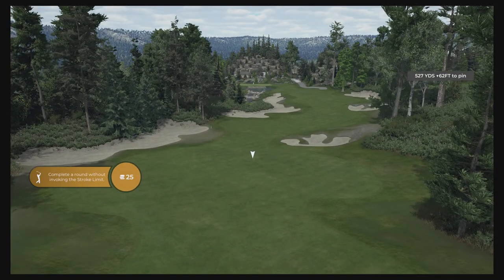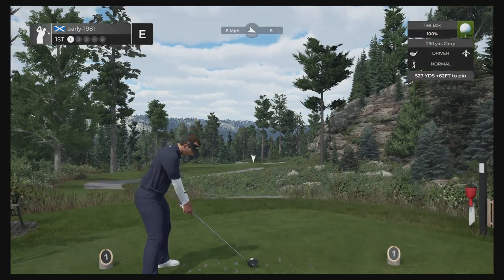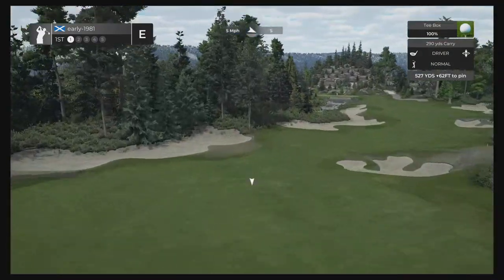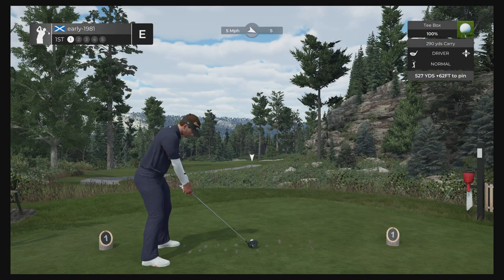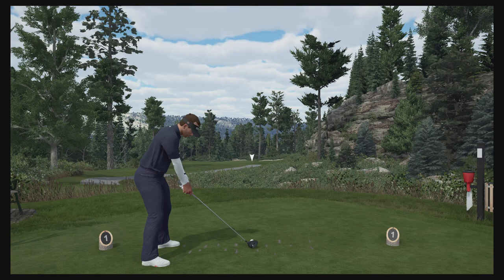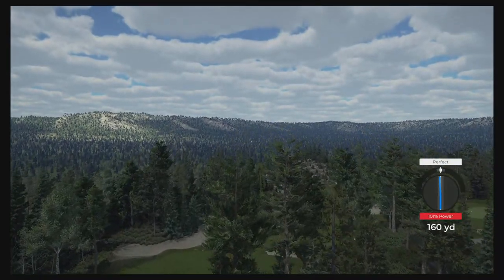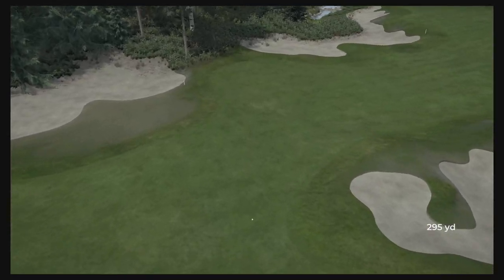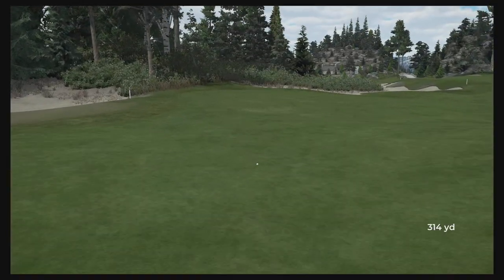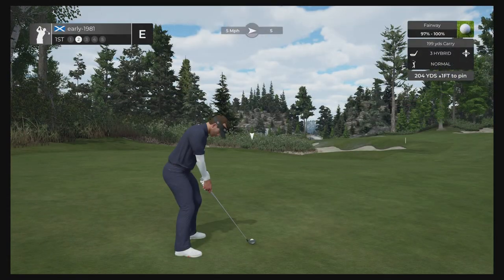Look at this for an opening tee shot guys — lots of elevation change. You can comfortably lay up with the three wood, but we are going to shape the driver and try and thread the eye of the needle between the two bunkers. Five mile per hour wind should hold us out to the right hand side as well. It's a fantastic opening strike on master swing difficulty, and look at the view off there in the distance. This means we should comfortably reach this par five in two shots.